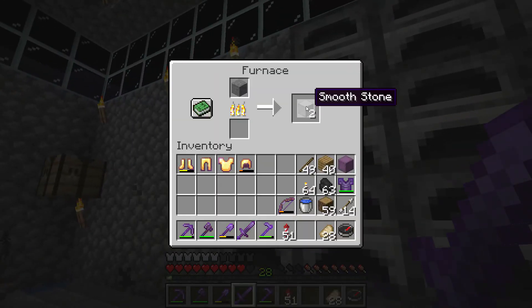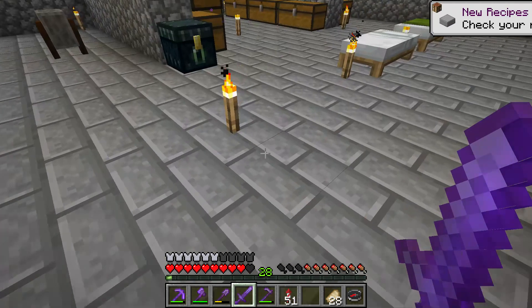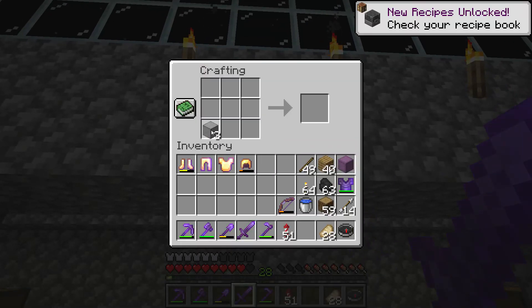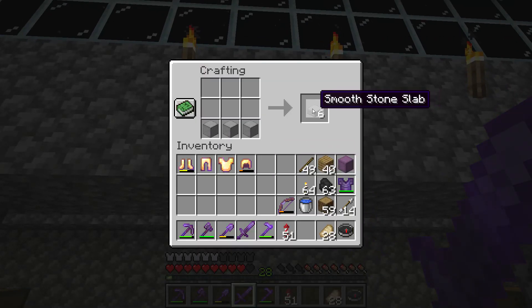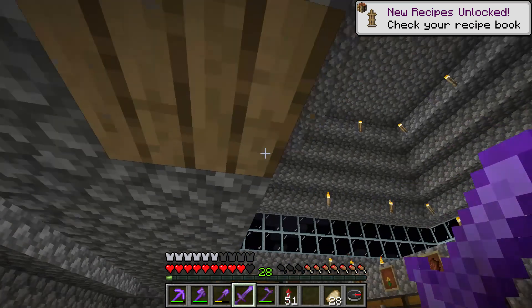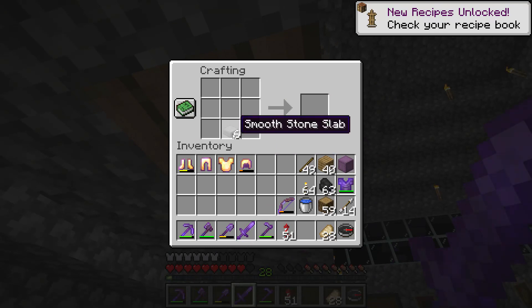Now we have three smooth stone that we have to turn into smooth stone slabs. I've never built one before in my world — that is the most exciting smooth stone I ever built that is becoming a slab. Now what we need to do is make the armor stand, which requires this here.